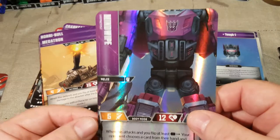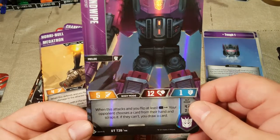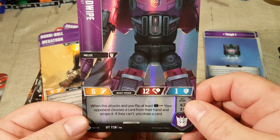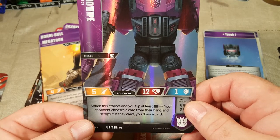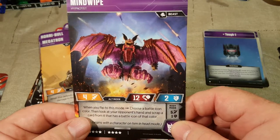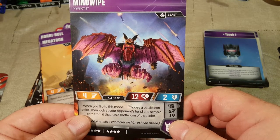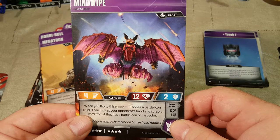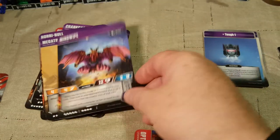Next is Mind Wipe, Hypnotist. When this attacks and you flip at least a black pip, your opponent chooses a card from their hand and scraps it — if they can't, you draw a card. His alt mode is another beast mode: when you flip to this mode, choose a battle icon color, then look at the opponent's hand and scrap a card from it that has a battle icon of that color. That's nifty.